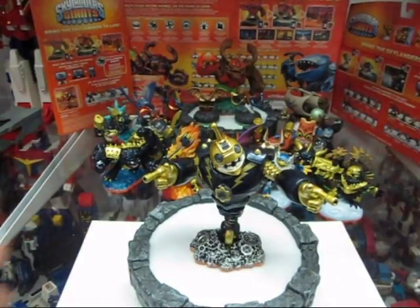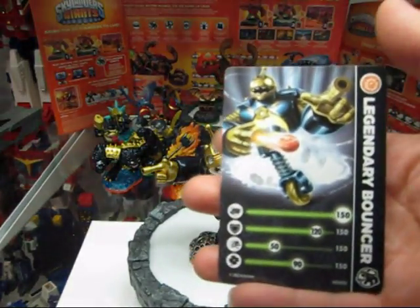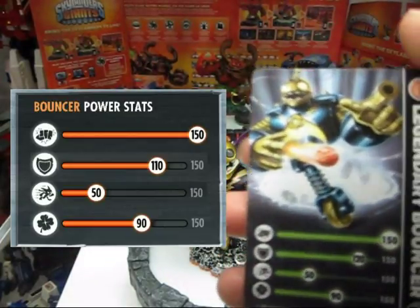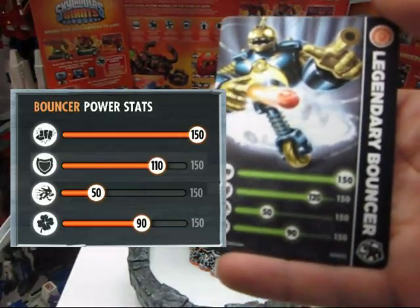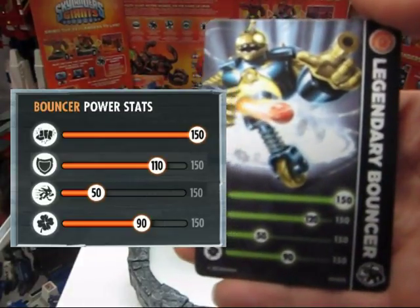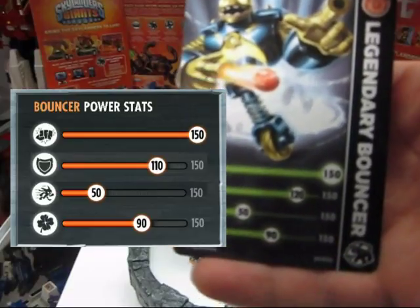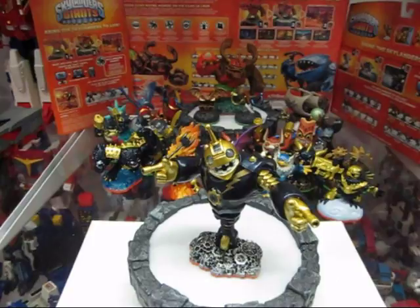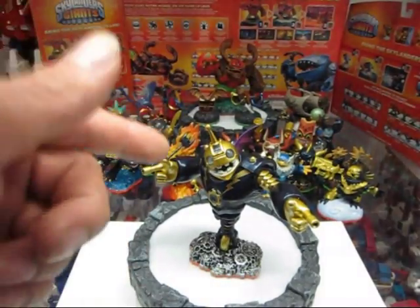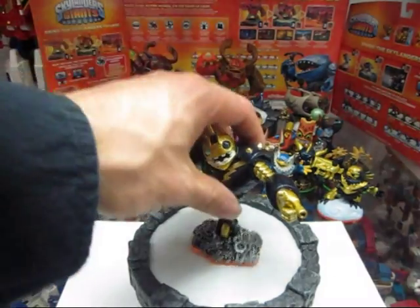Now, Legendary Bouncer — and this is an unfortunate thing — there was a reason why he was the first Legendary and released on the same day. They used him as an incentive to buy, but the stat difference between Legendary Bouncer and the original isn't much. The original Bouncer has a strength of 150; this one is also 150. Defense is 110 on the original, 120 on this one — a 10-point difference. Agility and Luck stay at 50 each and 90 each respectively. So there really isn't a big difference; he only has a little more defense.